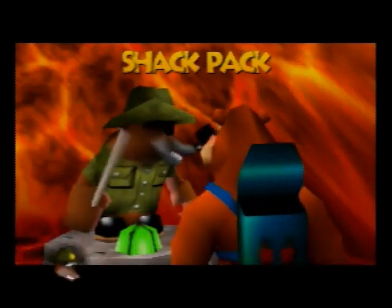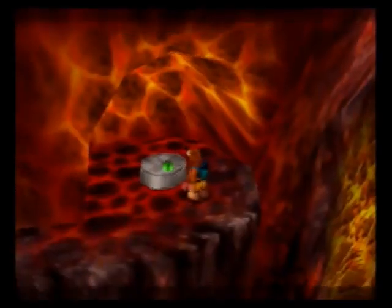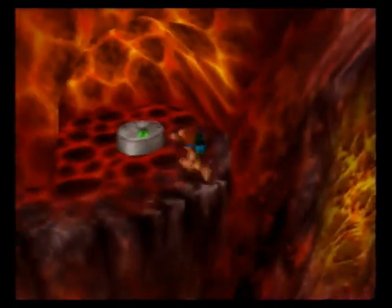I didn't even need to use the snooze pack because I forgot Jam Jars actually refills your health when you talk to him. The shack pack is basically where you walk around underneath your backpack. You can fall any distance and not take damage when you're in that move, which is pretty cool.